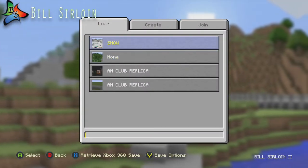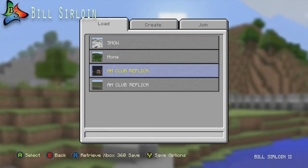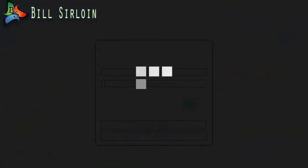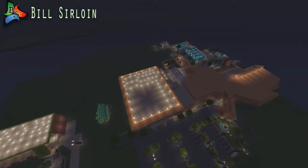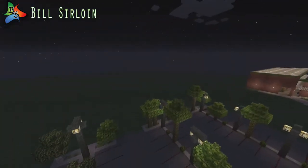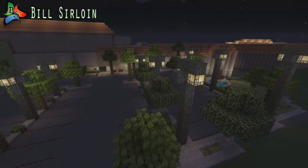So first, I'll show you we'll go to the Arden Hills Club which is in Sacramento, California. You guys can Google it and compare it to the Minecraft version I have here. Let's just start from the beginning. This is a parking lot of the club.